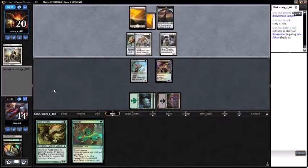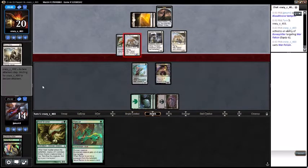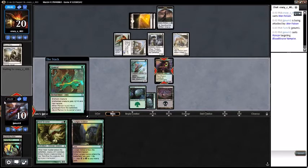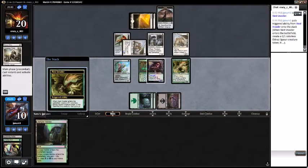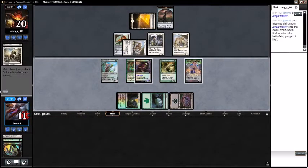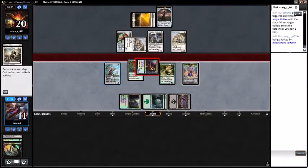Okay, now they're equipping Bone Splitter — that must mean they don't have anything else in their hand. They played another War Falcon, so the race is on. I'm okay with the race, never opposed to the race. Now we have 2, 4, 7, 8, 9, 10, 11 damage threatening.